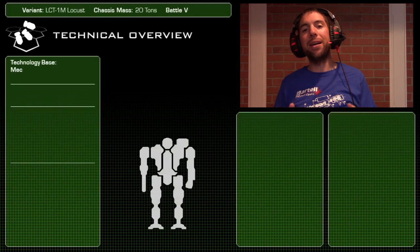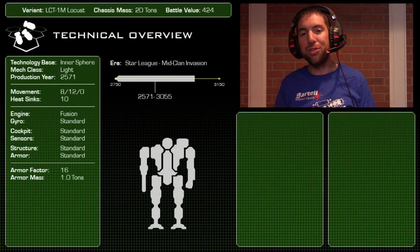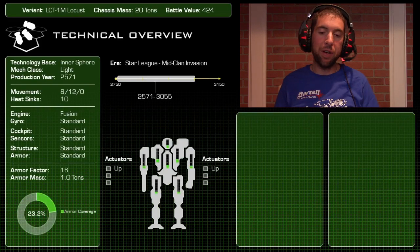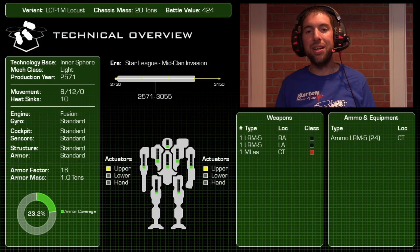All right guys, so you wanted light mechs, you got it. Here it is: the LCT-1M Locust — a 20-ton Inner Sphere design with a battle value of 424. This is a cult classic.